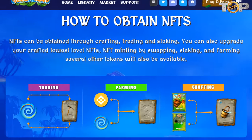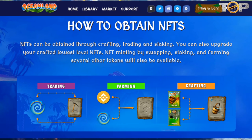How to obtain NFTs? NFTs can be obtained through crafting, trading, and staking. You can also upgrade your crafted lowest-level NFTs. NFT minting by swapping, staking, and farming several other tokens will also be available. Items can be obtained by trading, farming, or crafting.